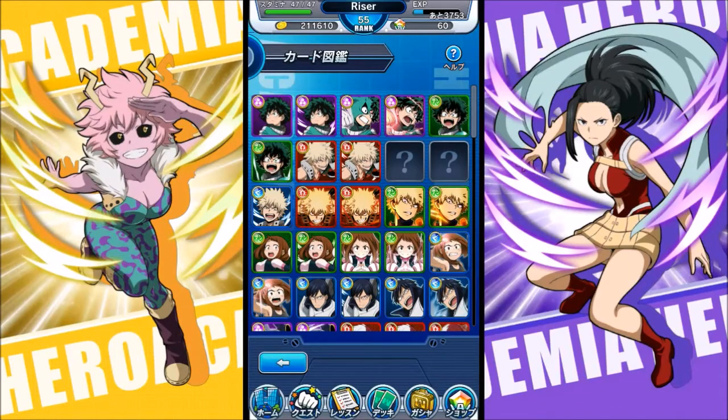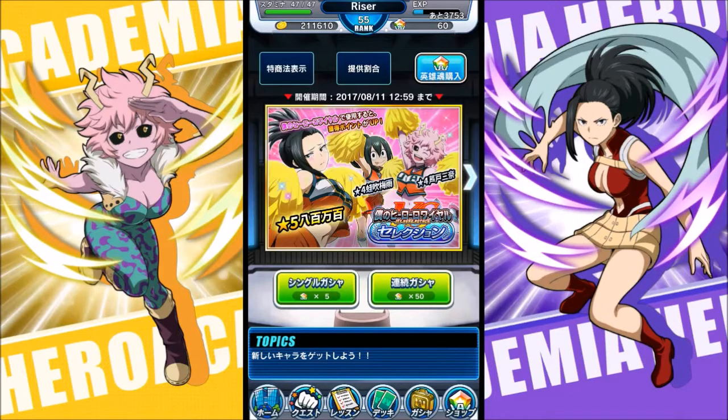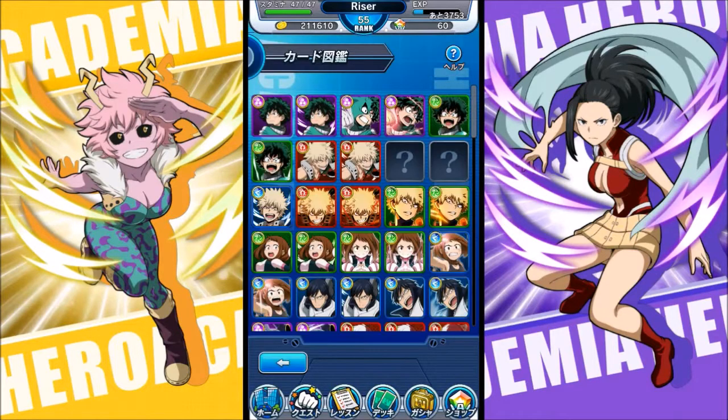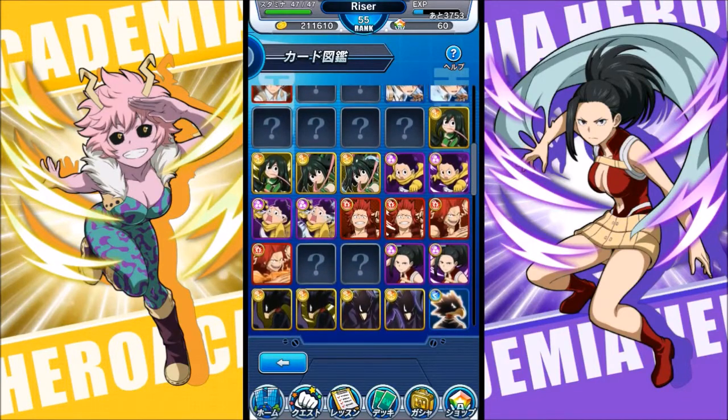Hey everyone, welcome back, BlueRider here. Today we're doing another character breakdown — this time the three girls, in celebration of the current gacha which is cheerleaders with Momo, Suyu, and Ashido. Those three characters are in the current gacha, but we're going to look at the basic girls who didn't have a four-to-five star form before this update.